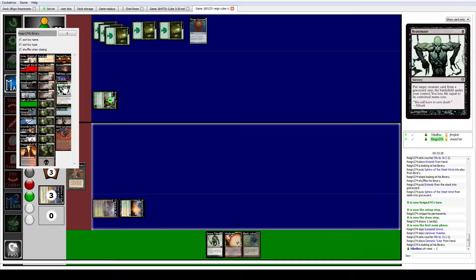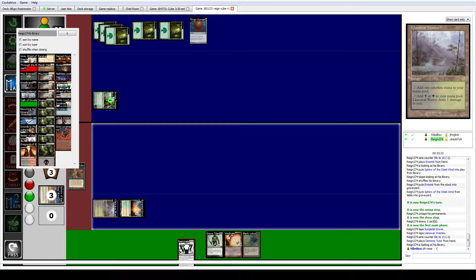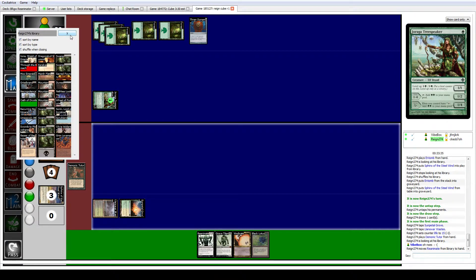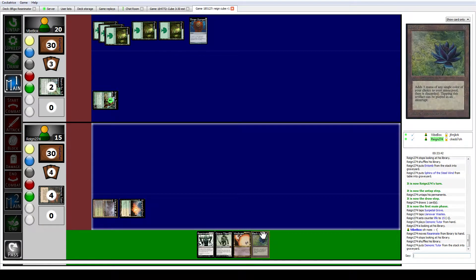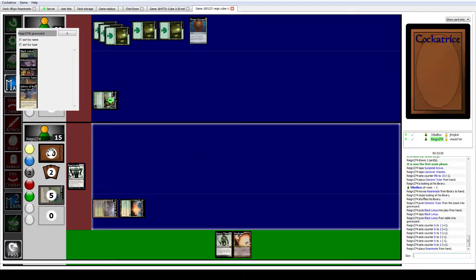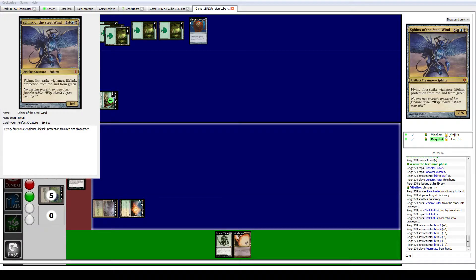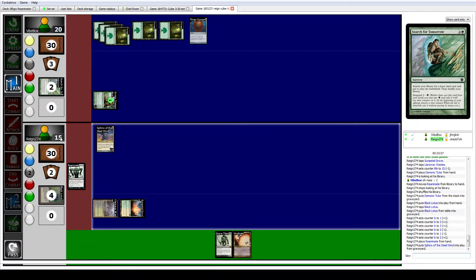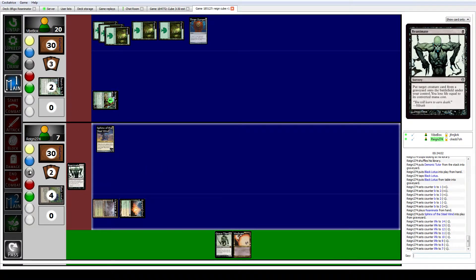Oh, holy crap, I could have grabbed Iona. Wow, that's actually much better. That's a little painful — instead of locking him out from the game, I just... Black Lotus, sack, add three black. Use one black, Reanimate. Grab Sphinx of the Steel Wind. Lose life equal to its converted mana cost of eight. Fifteen down to seven.